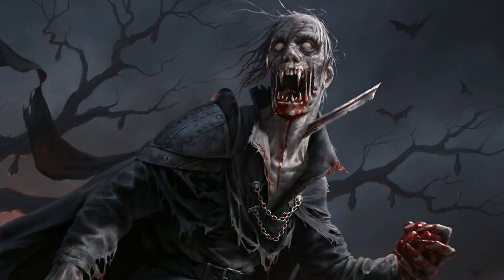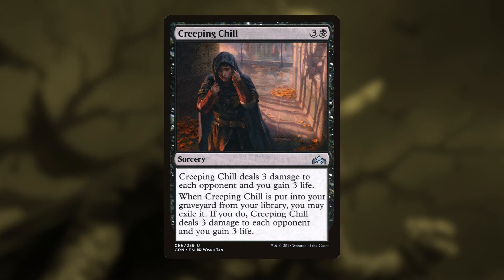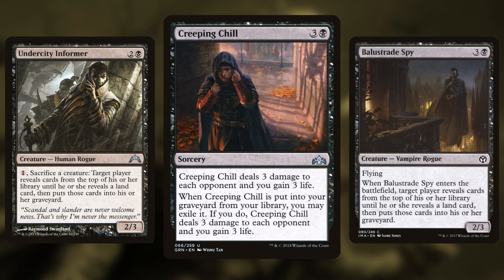So why does the deck want to mill its entire library? First off, there's Creeping Chill. It deals three damage to the opponent and you gain three life. However, if it's put into your graveyard from your library — so if you mill it — you can exile it to get the effect for free. So when you mill your entire library, these are going to deal up to 12 damage and gain 12 life on turn four.